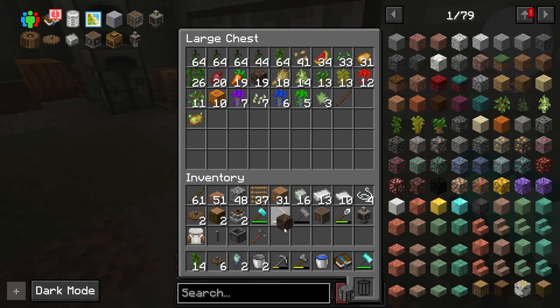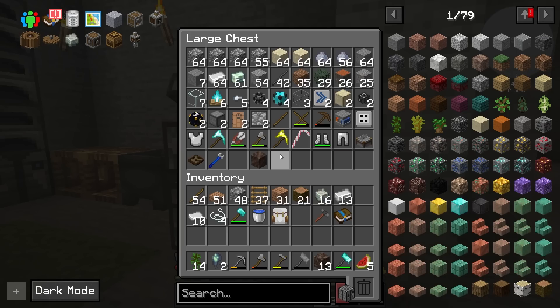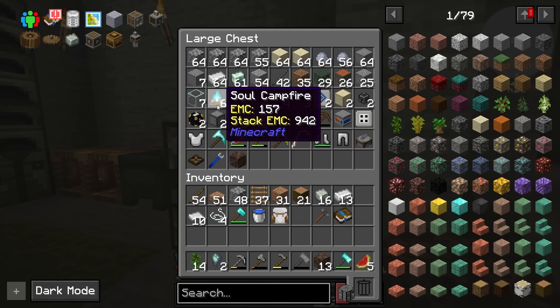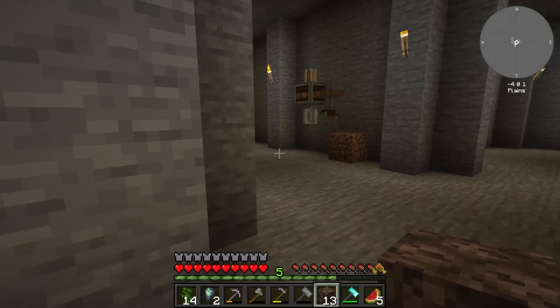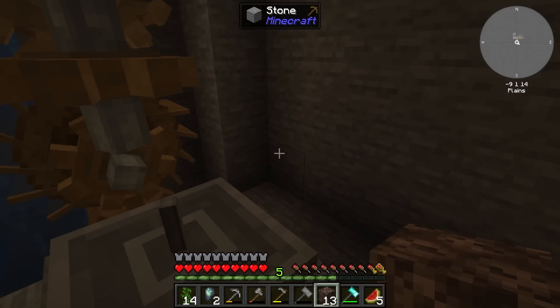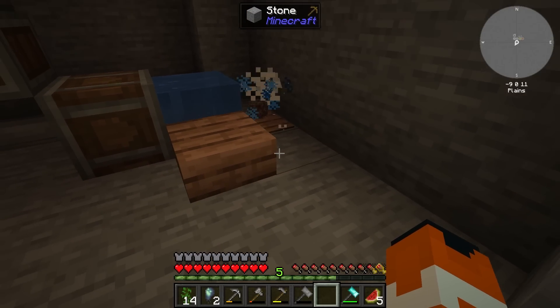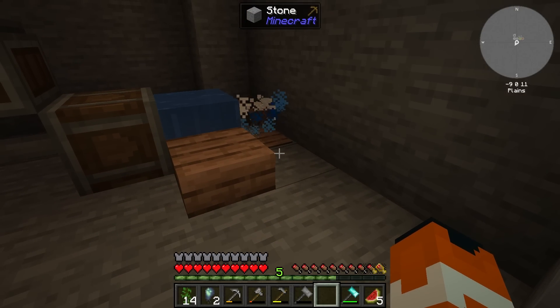Oh, there it is — soul soil, soul sand. I don't know why I put it there. So just to be careful, I have made six soul campfires so I never have to go through this process again — unless I goof it. Please just give me the nether quartz I need. I only need a little. Come on, come on, come on.